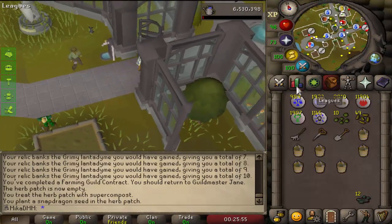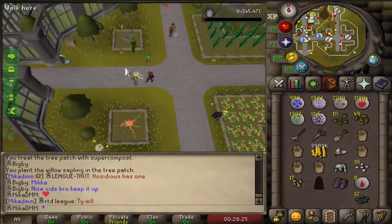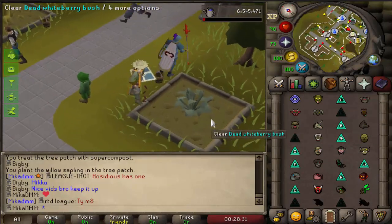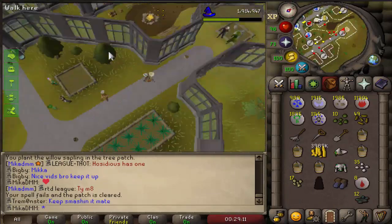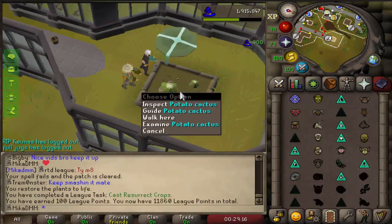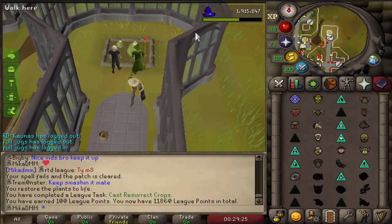We are now 92 farming, so we're officially halfway done to 99 — that is very nice. There's something I have not yet done but I'm very well aware that it is an elite task, and that is to resurrect crops. I'm lucky this died as well. I swear if this doesn't work we're gonna be smashing things. There it is — 100 points. I thought it was 250, but okay, 100 points — we are now at 11,860.